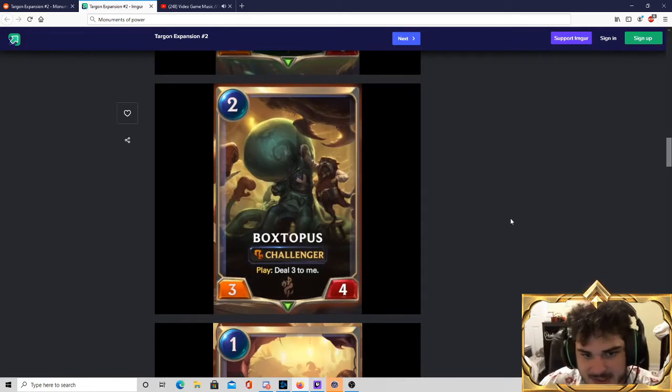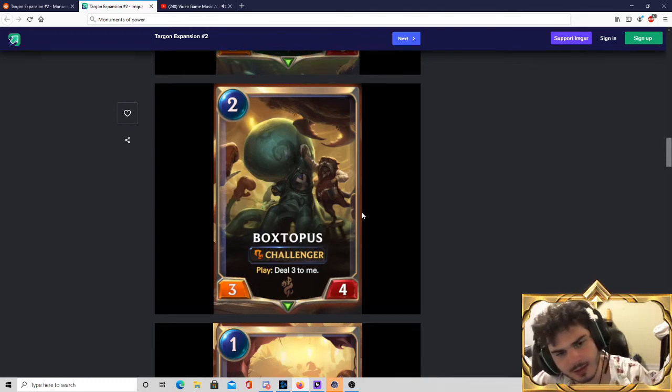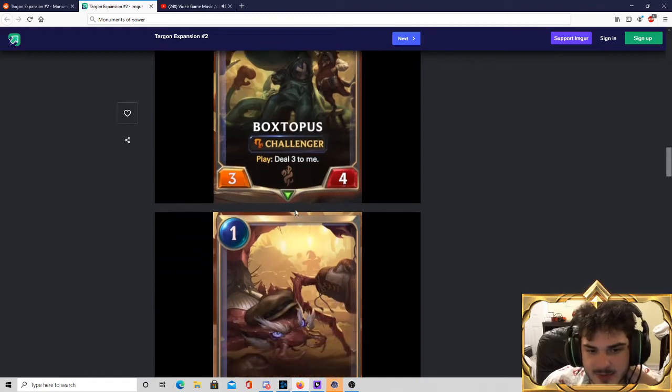The Boxedopus — a 2-mana 3-4 Challenger. I love this card's name; he's just a little boxing octopus. It's a clean little joke. This guy is essentially a 2-mana 3-1 Challenger, and if you combo him with Tahm Kench he becomes somewhat better. He kind of reminds me of Jawhunters and the 2-mana Noxus challenger that can't block — fulfilling a similar role. It's frail, but it's a role player. It'll get the job done in the deck it's supposed to be playing in.